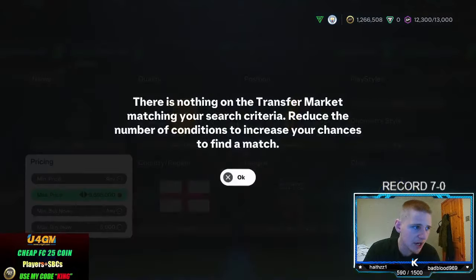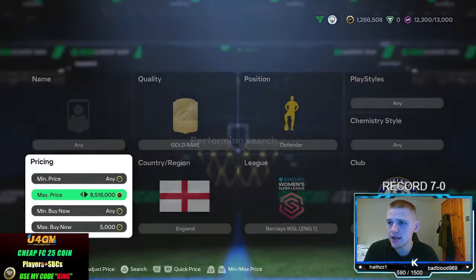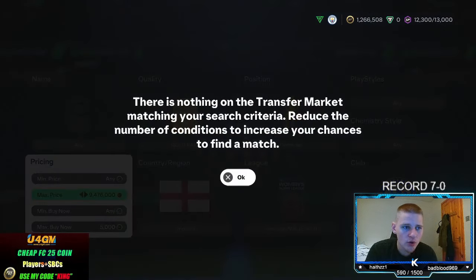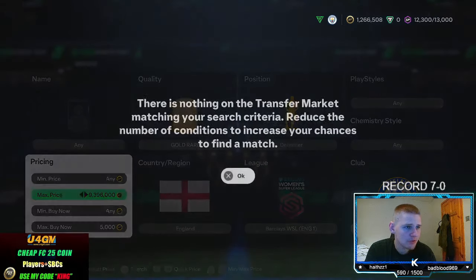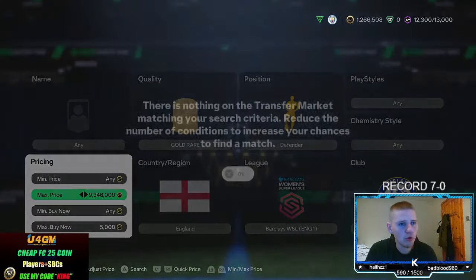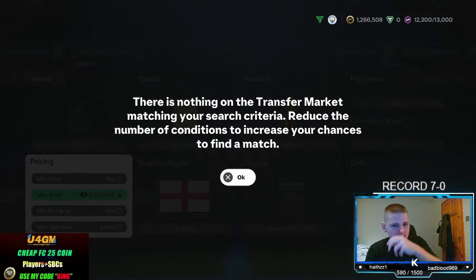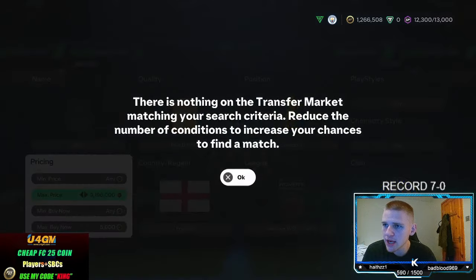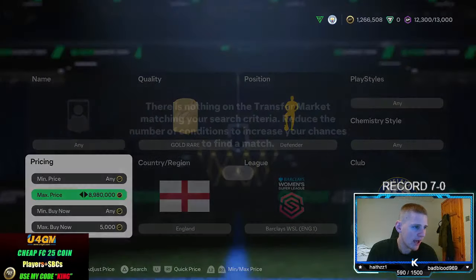320 coins profit per card is very nice. You can also lazy sell them for more — if you've got a lot of coins, put them up at 5,700 or 5,800 and you're making an extra 100 or 200 every card you sell. Or if you just want to get rid of them, sell at 5,600 and they're gone in half an hour. If you want to sell instantly, try 5,500 — though I don't recommend selling instantly unless you only have about 10K and can only snipe one player at a time, because you're losing out on decent profit.